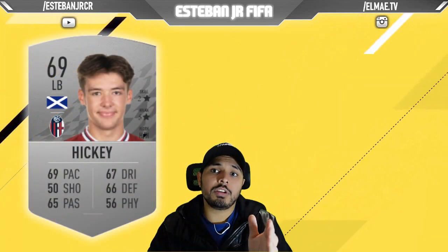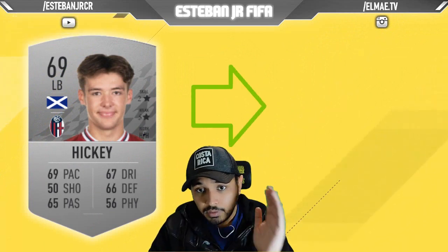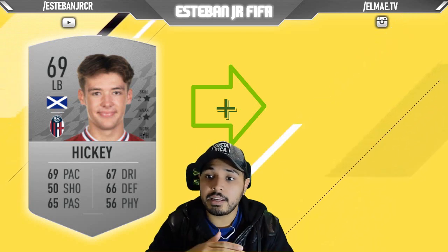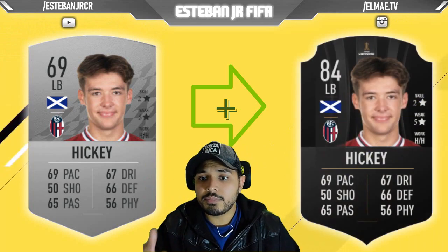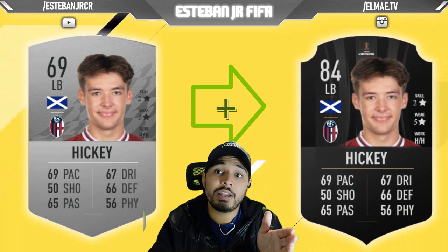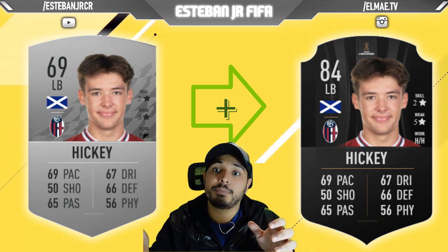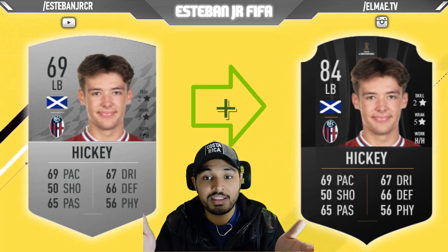Now we are talking about this Scottish player — Hickey. He plays right now in Serie A. To be honest I am surprised, I have not seen a lot of Scottish players that play in this league. He is 69 and he can scale to an 84. But look at this — he has 5-star weak foot. This can be really useful because if your right back gets injured and you only have a left back on the bench, you can move Hickey to the right back position because of his 5-star weak foot. That is something you need to consider.